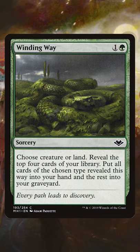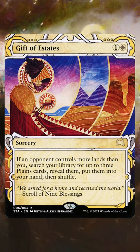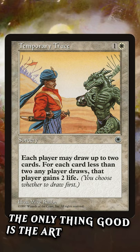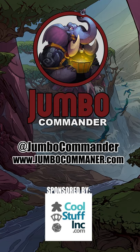In green I love the flexibility of Winding Way. You're not guaranteed two cards but in many cases you get what you're looking for, whether it's lands or creatures. And then there's white. I mean, I guess you have Gift of Estates — you can draw lands, but part of the draw of these effects is getting past lands or digging deeper. There's Temporary Truce, but the options are slim. I think this is just another way that white falls short compared to all these other colors.